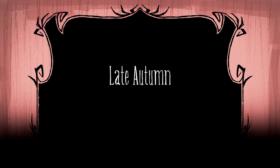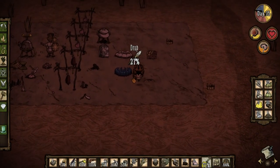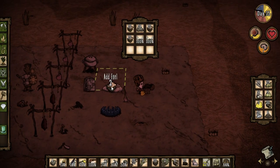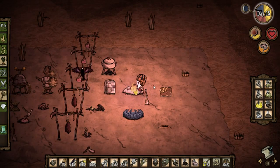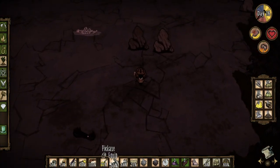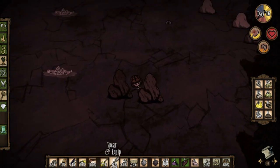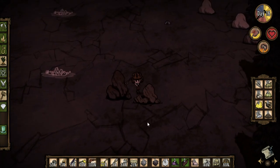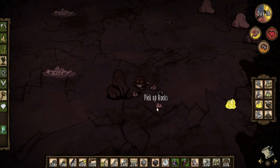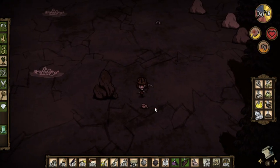Late autumn, around days 15 to 20, is very crucial. The edges of your entire world should have been revealed already, and you should begin settling down in your base and preparing for winter. Double check your resource items, making sure you have a lot of every resource. Grass and twigs take 3 to 4 days to grow back, so if you need any, gather them around day 15 or 16. This way, you'll guarantee they'll grow back by day 20, one day before winter begins and crops stop regrowing.